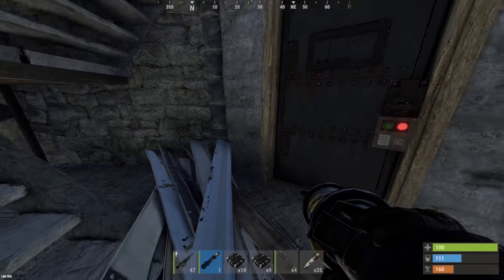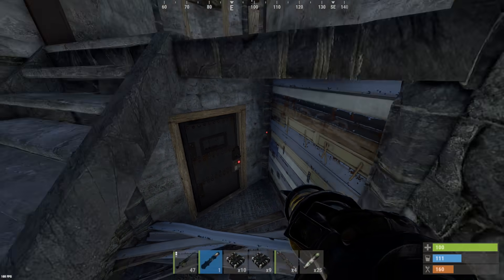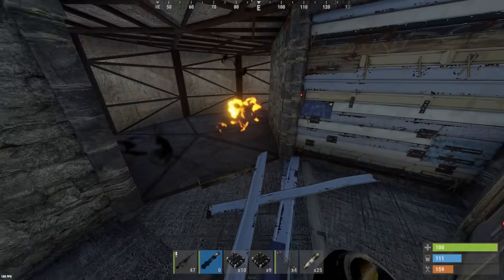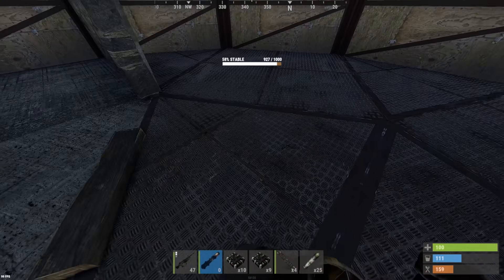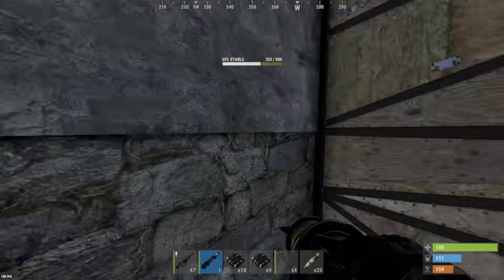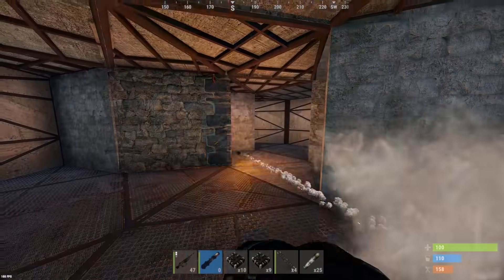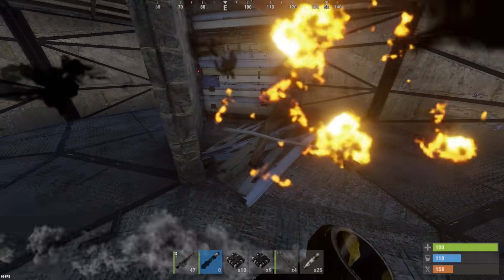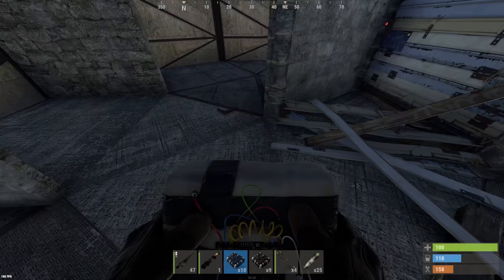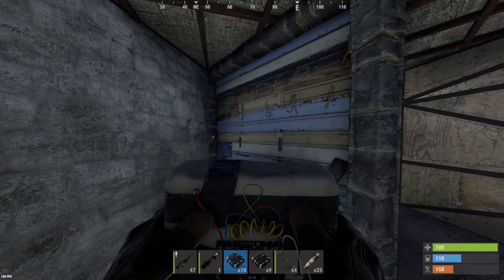So that door is soft side — let's just send four rockets here. Sheet metal ceiling. Why are half of these armored? This path is taking me all the way around, but I think we're one door away.